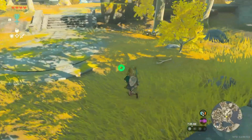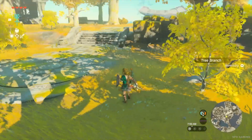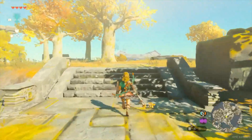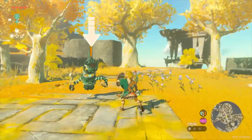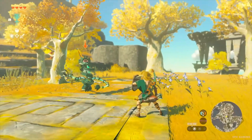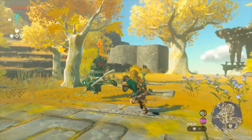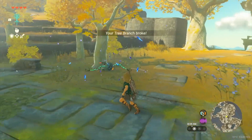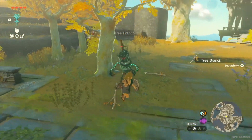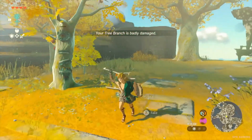There's a branch on the ground. When you find something like this, you should pick it up — it might come in handy later. There's a brand new enemy called a Construct. We'll fight it using the branch we just picked up. The branch broke — not good. We grabbed another branch and defeated it.